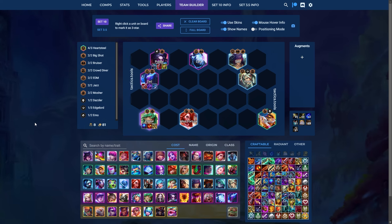Heartsteel is still S tier in patch 14.4. This is still the standard level 8 board. If you are in Stage 4 and are healthy — meaning you have at least 50 HP — you should be looking to play 5 Heartsteel. If you have Heartsteel Ezreal, it's quite simple: just drop Bard and play Aphelios on your board. It's fine that you're losing Jazz. One of the ways Heartsteel wins is by playing 5 Heartsteel in Stage 4 and 5, getting 100 and 200-plus heart cash outs, and then using those cash outs to snowball into first place.